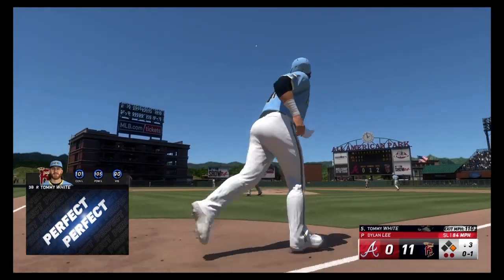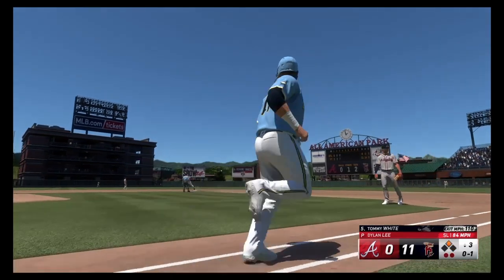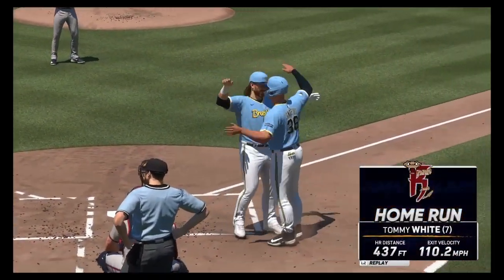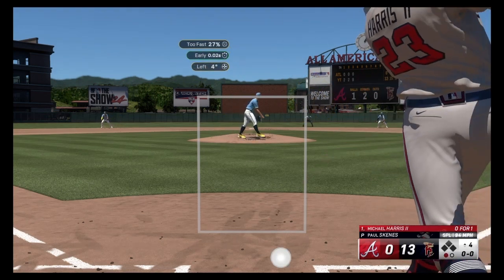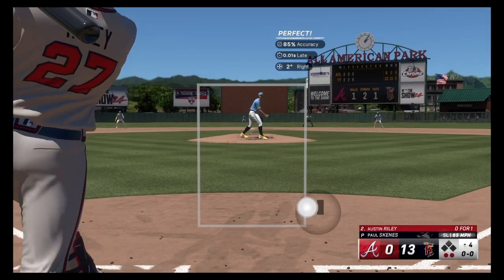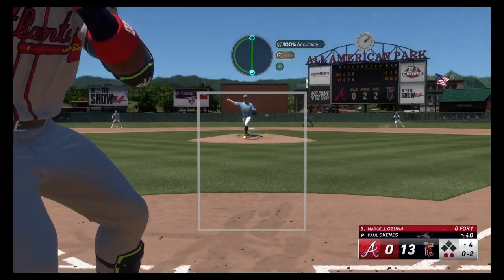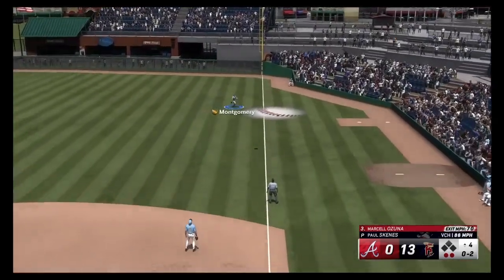Tommy White perfect perfect out to center — 110 off the bat, hanging slider right down the middle. 437 feet at 110, making that 13 to nothing. Going with the splitter low and inside to Harris — got him whiffing. Slider away to Austin Riley — got him whiffing. Change low to Ozuna — popped up to right, Montgomery will run it down for out number three.